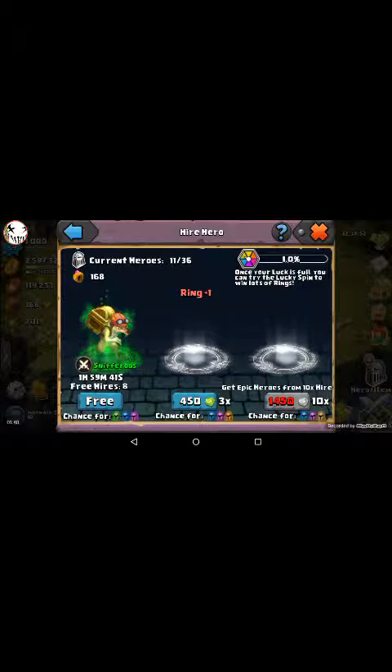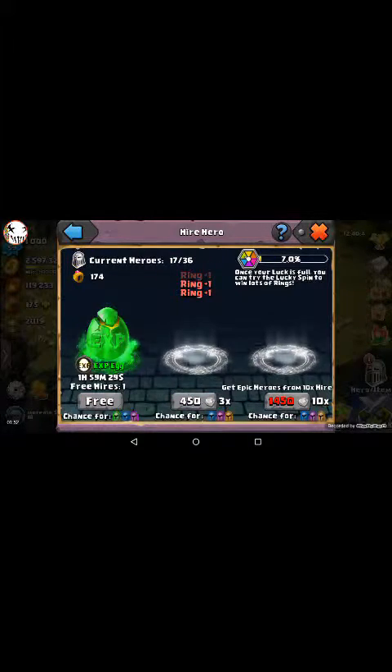You can spend gems on buying, or you can use your free one. You get a free one every two hours and you can store up 12 free ones. Or you can use 450 gems to hire 3, or 1,450 to hire 10 heroes.